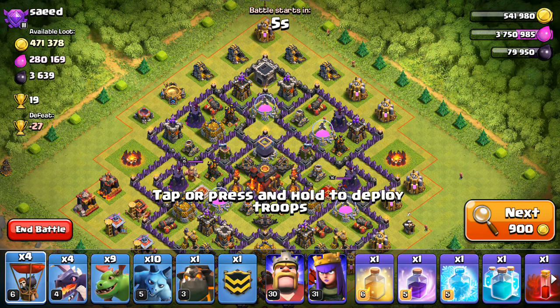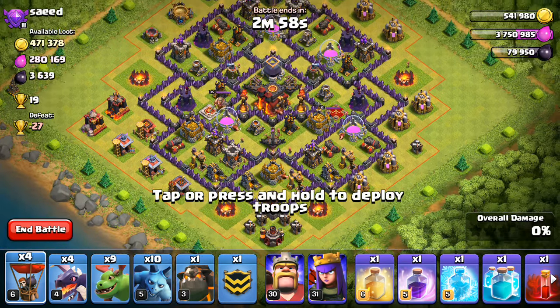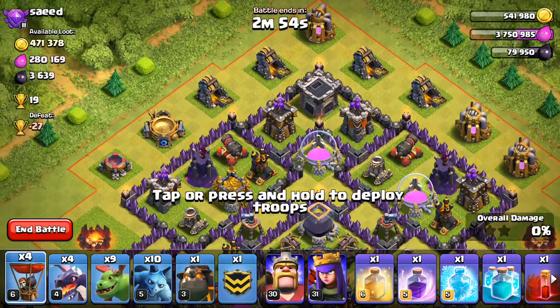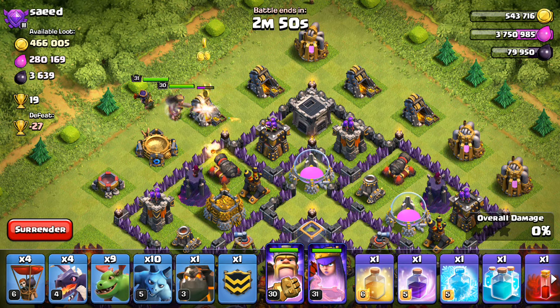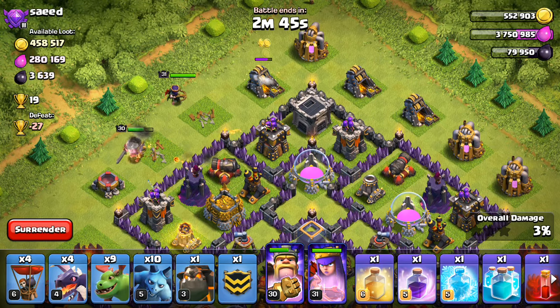We'll see what I can do, but anyway I'm going to drop down my Queen first. I have a little bit of time to think for a second. We'll see if I can use my heroes to get one of these air defenses over here. Go ahead and drop these guys down, let them start doing work.